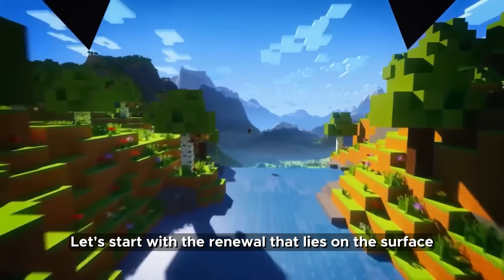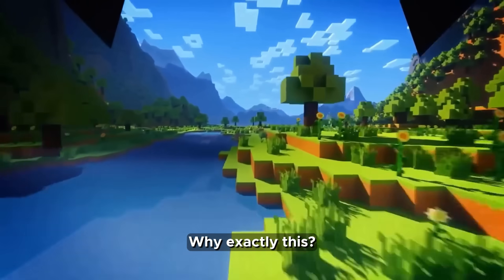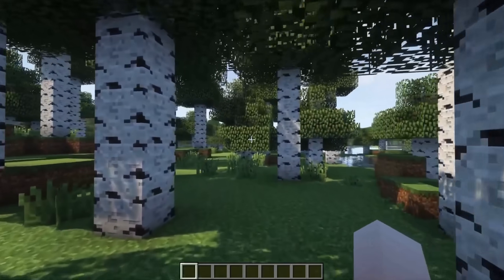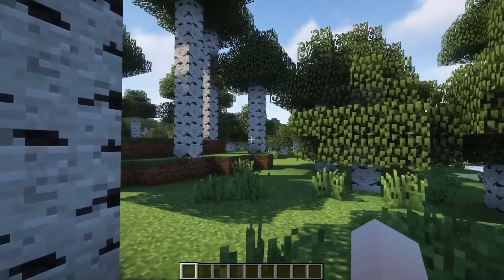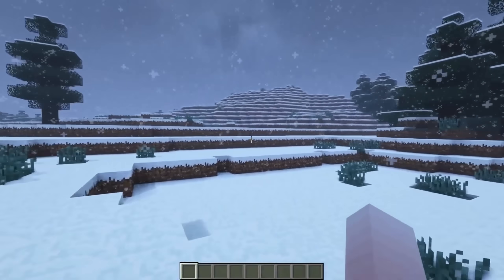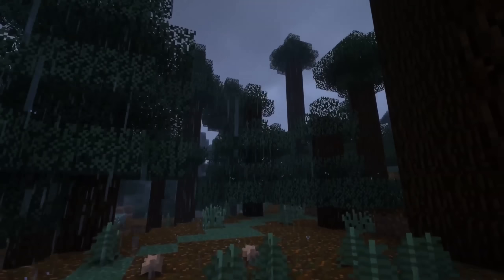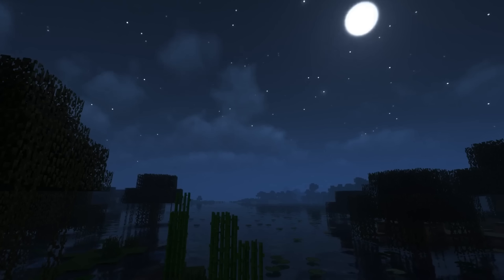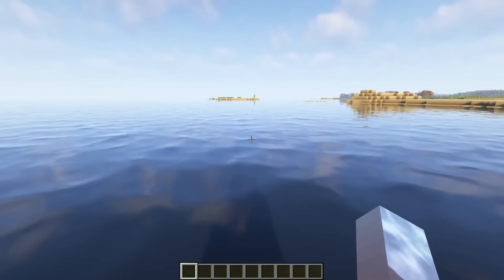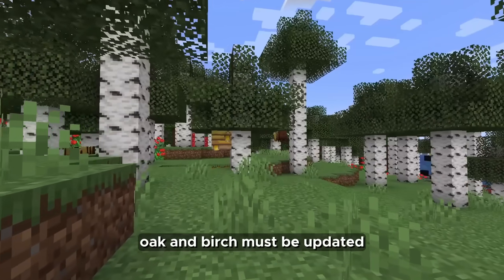Let's start with the renewal that lies on the surface — this is the Nature update. This update will finally add ambient sounds such as birds singing in the forest, wind sounds in the mountains, reworked rain sounds, cricket sounds at night, water sounds, and more. Also in the natural renewal, forests, oak and birch must be updated.